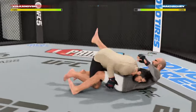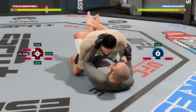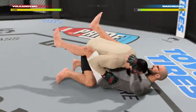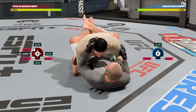So those are the different clinch positions you can enter. Now I want to talk about the different takedowns and trips you can do from the clinch. You can actually do regular single and double leg takedowns from most of these clinch positions, and the controls are the same as they normally are. So that's L2, square and X for a single leg, or L2, triangle and circle for a double leg — and these are the other way around if you're in southpaw.